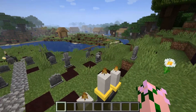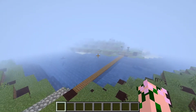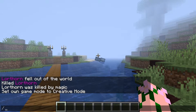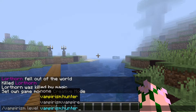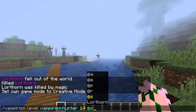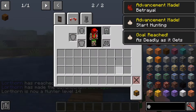Animal vampire hunters are a completely different story to get set up and level up in. They are equally cool in their own right. You can become one through the powers of magic and cheats by going slash vampirism, then all the way down to set level type hunter, and then go 14 for Lorthorne — or whatever your name is.